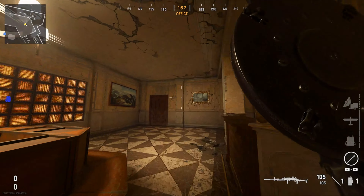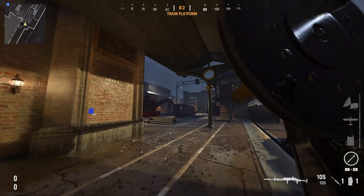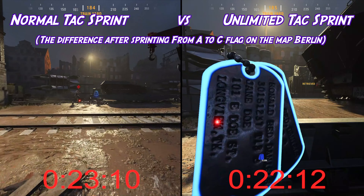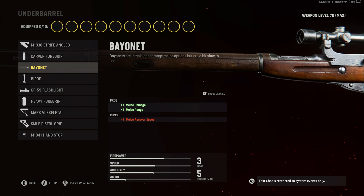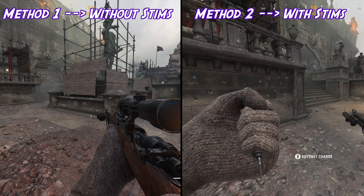Okay, now let's go over this unlimited attack sprint thing. I found this accidentally while I was testing what the fastest gun in the game was — that's going to be another video I'm not quite done with yet. There are two methods to this and they both involve the bayonet. The bayonet is an underbarrel attachment on certain guns. The first method is if you don't want to use stims, and the second one is with stims.